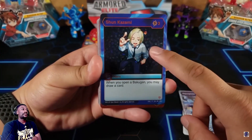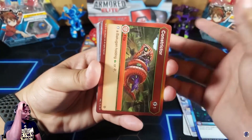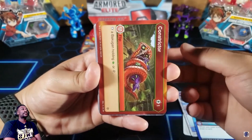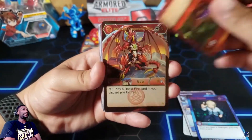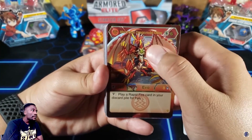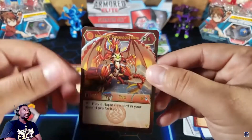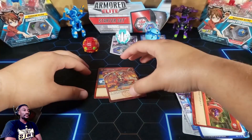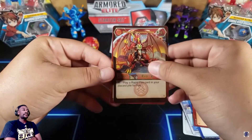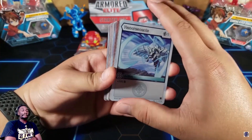There are also hero cards: you pay three energy to play the card, it stays on the field for the rest of the game, and you can activate it depending on its requirements — for example, every time you open a Bakugan you may draw a card. You can have as many heroes as you want on the field. Then there are flip cards — these are only used when you're taking damage, not played from your hand normally. Finally there are evo cards, like dragonoid ultra: you pay six energy to evo, the card goes on top of the character card with new stats — maximum 1600 B power.